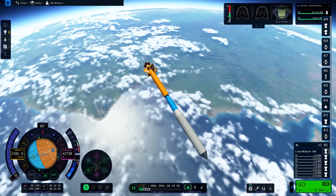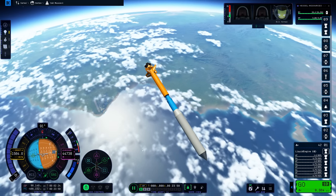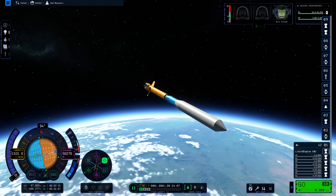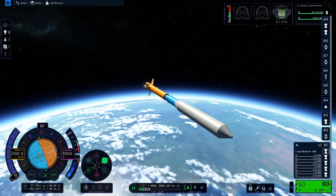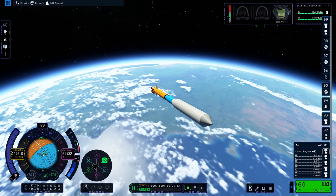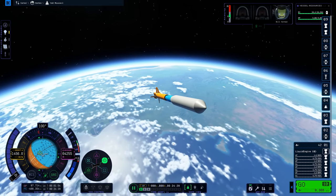I quite like the orange rocket for the first stage, like SLS, and then we've got the blue rocket - blue like Delta II. Delta II, fight me, is a really good-looking rocket. And I'm pretty sure throughout Delta II's long service history, nothing like this happened.